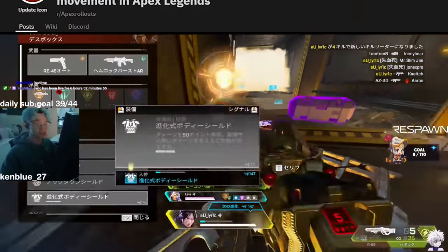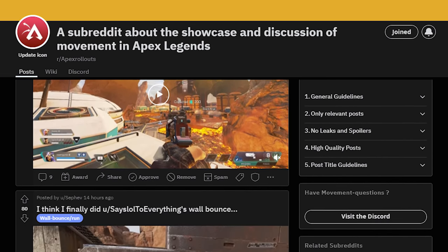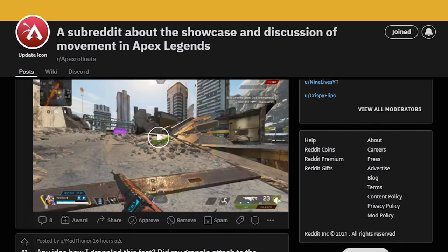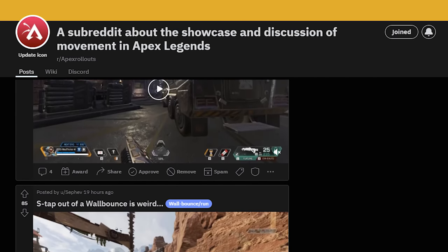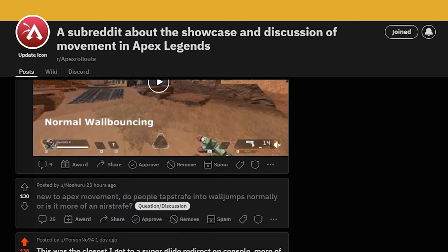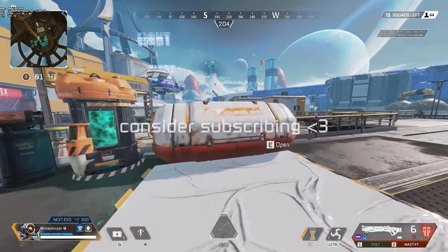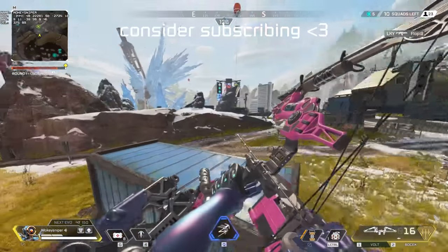If you have a clip of a successful skip jump, share it in the Apex Rollout subreddit and look around there for other Apex movement shenanigans. A small disclaimer: I only use mouse macros to figure out exact timings for tutorials like this — I do not encourage you to use them in-game. I hope this whole ordeal might open the door to even more frame delta techniques in the future. Thanks so much for watching — subscribe if you want to stay on the cutting edge of movement tech, and I'll see you in the next video.